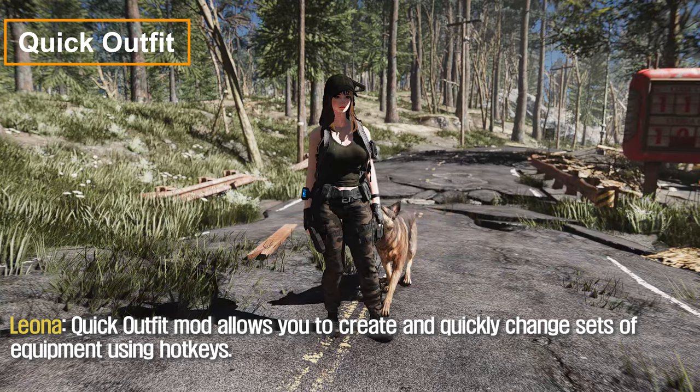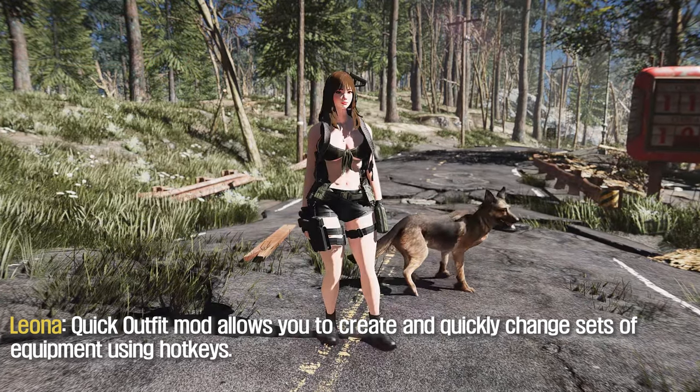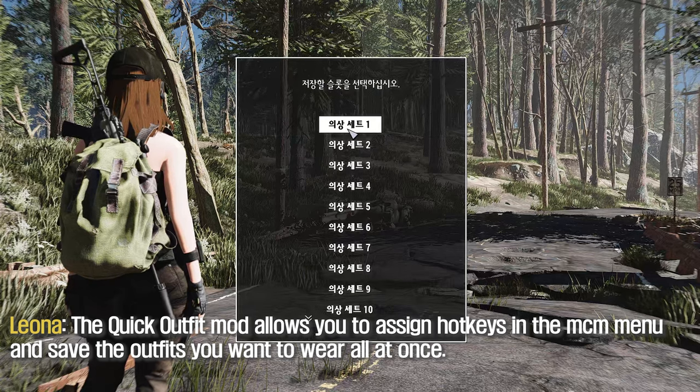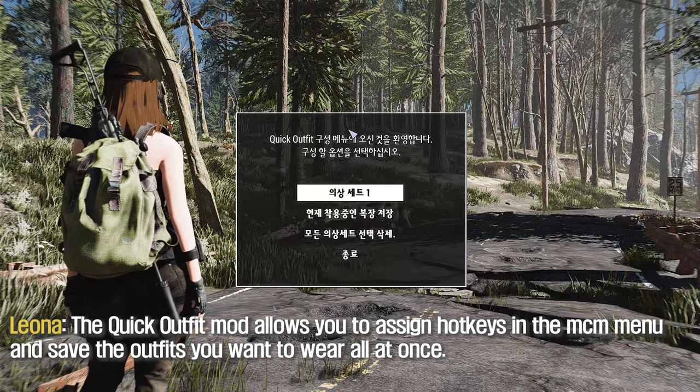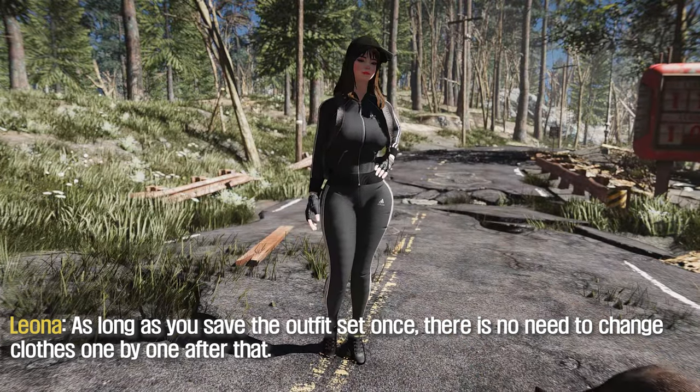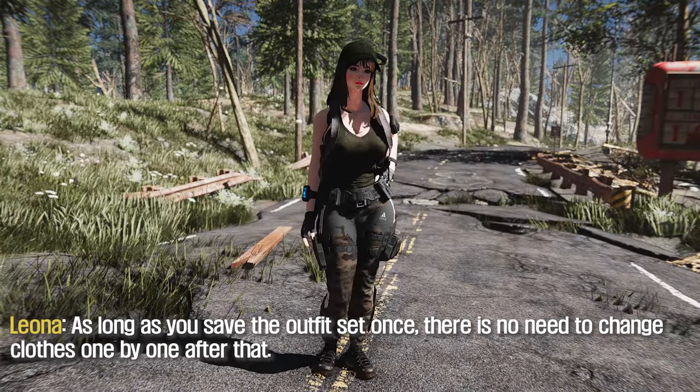Quick Outfit Mod allows you to create and quickly change sets of equipment using hotkeys. You can assign hotkeys in the main menu and save the outfits you want to wear all at once. As long as you save the outfit set once, there is no need to change clothes one by one after that.